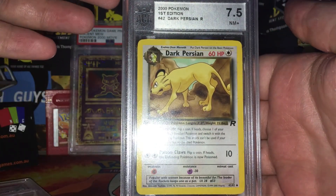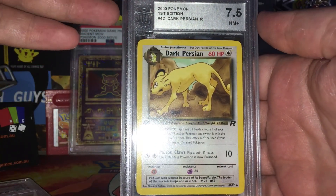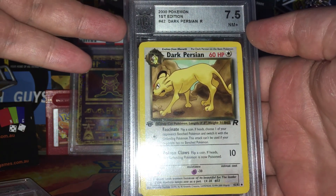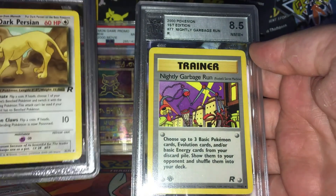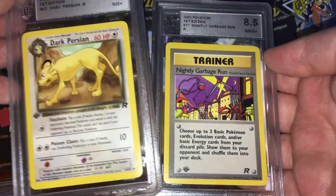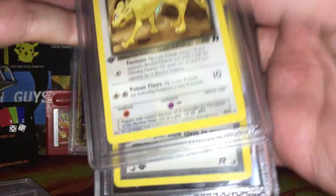A first edition 7.5 ACA Dark Persian, and an 8.5 of the Nightly Garbage Run — these are both from Team Rocket, and they're both first editions.